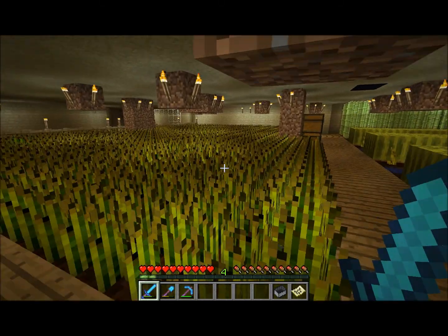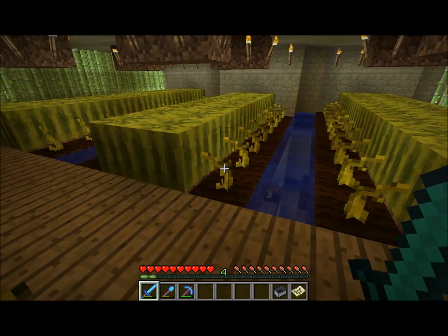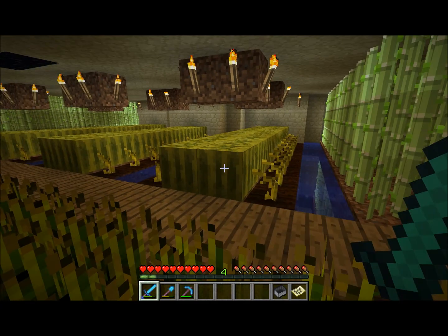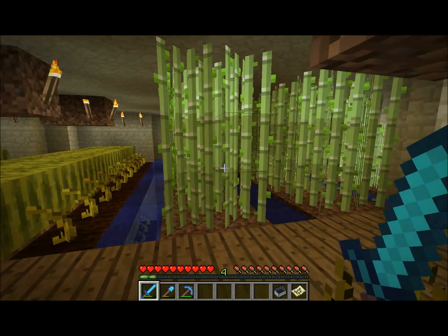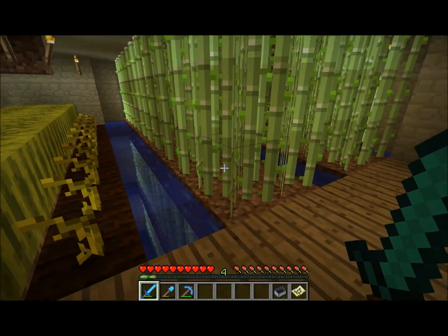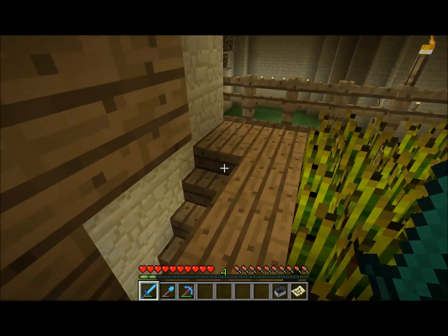The total yield of this undercellar is 792 wheat, I believe 168 watermelons, which breaks down into about six times as many slices on average, so about close to a thousand. And there are 450 sugarcane stalks, which, because they're normally gathered at the middle so that the lower part remains and keeps growing, it's a yield of about 900 sugarcane units per harvest.